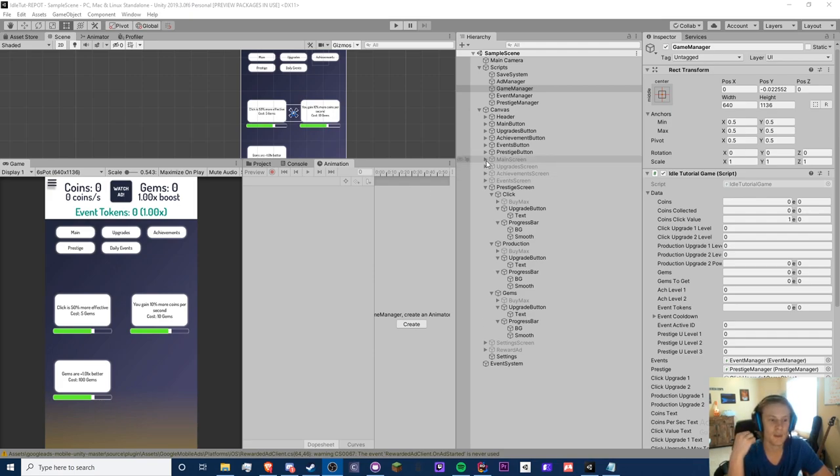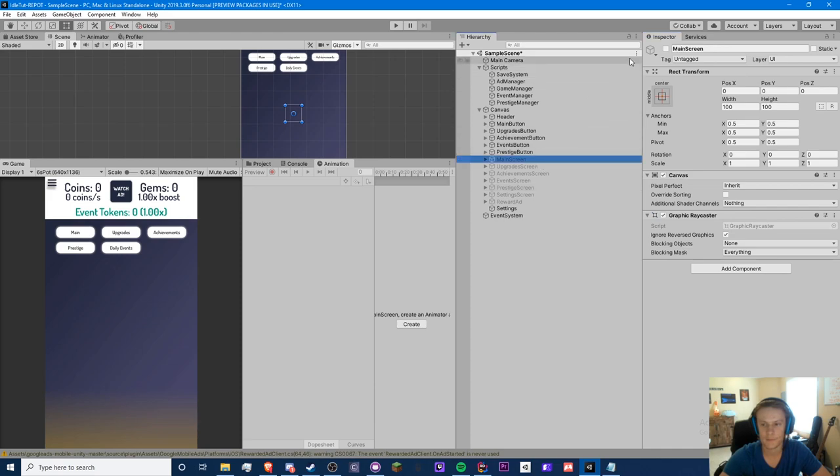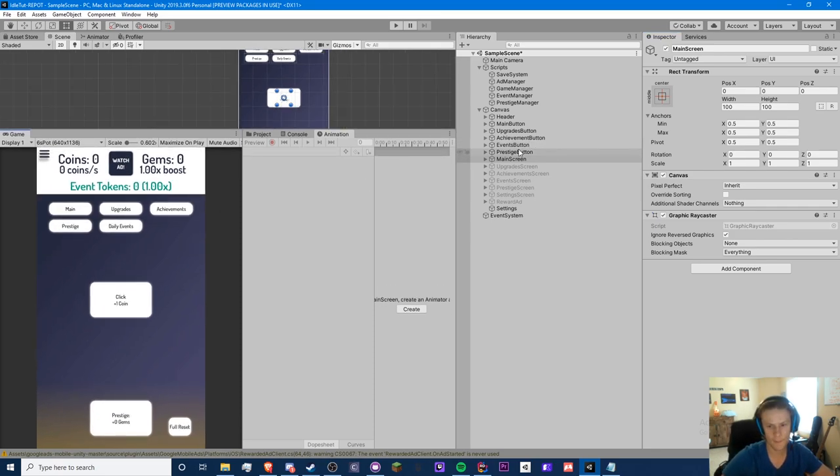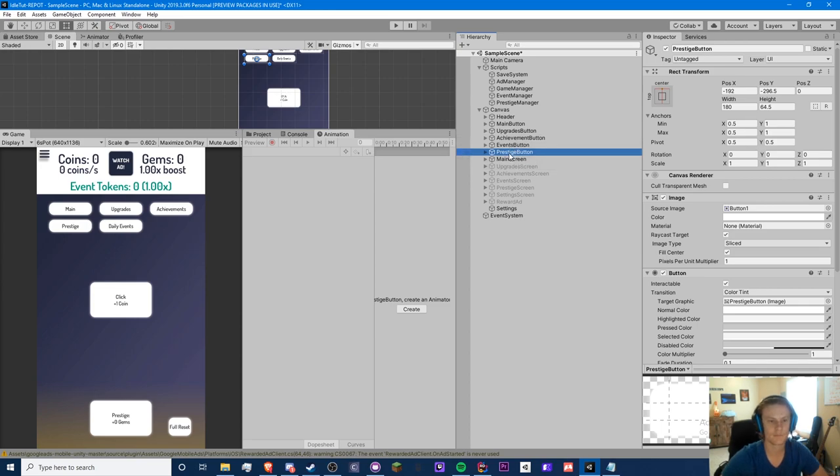There are a few ways we can do this — it can be based on your current coins or it can be based on your gems, and I'll go with gems because that seems a little more interesting. We're going to our main screen today and I'm not going to do any upgrades related to this — this is just a straight-up second prestige system that basically resets everything including gems, but not achievements.